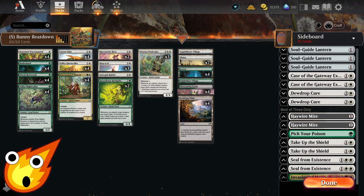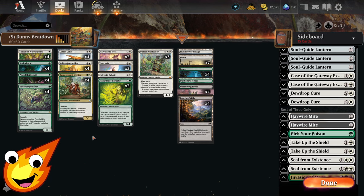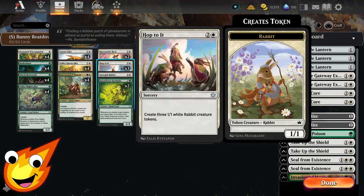Circling back to the non-creature support, we also have in the 1-drop slot Bushwhack, which can help us dig out a land in the early game, and also in the mid to late game, we can use it as a fight mechanic for pseudo spot removal. Going into the 2-drops, we'll have Carrot Cake: it enters, we get to create a 1/1 white rabbit creature token, and we get to scry 1 whether it enters or gets sacrificed — great for us because sometimes you'll want to sacrifice this food for a little bit of extra life to stabilize. In the 3-drop slot, we have a really cute little card: Hop to It. It's a sorcery, but for 3 mana you get three 1/1 white rabbit creature tokens.